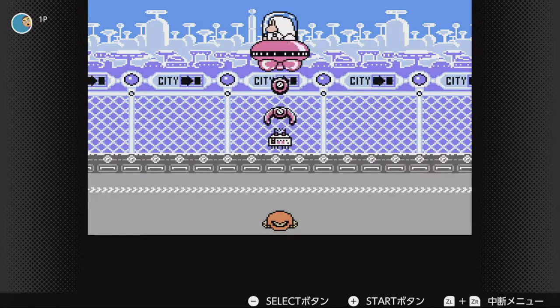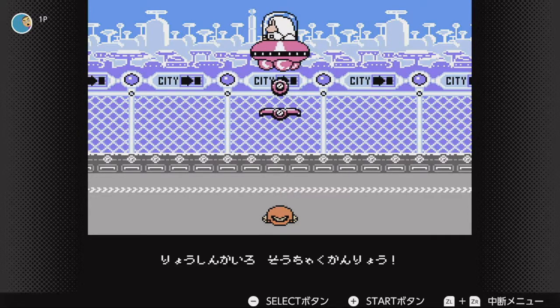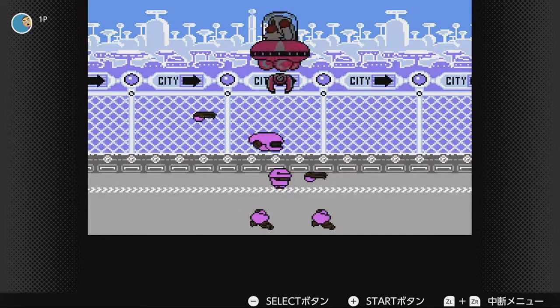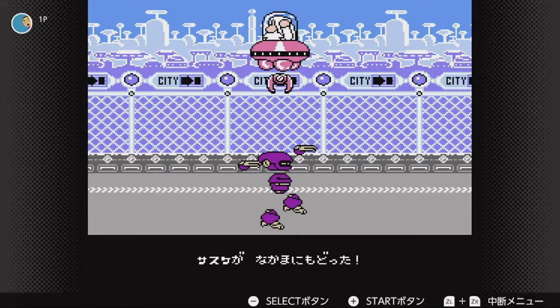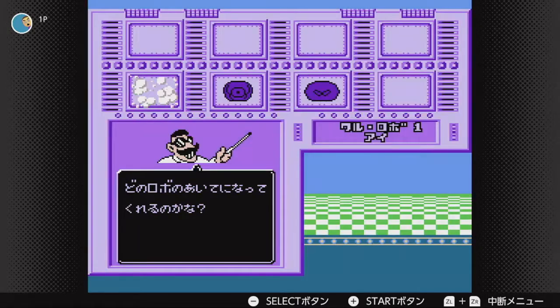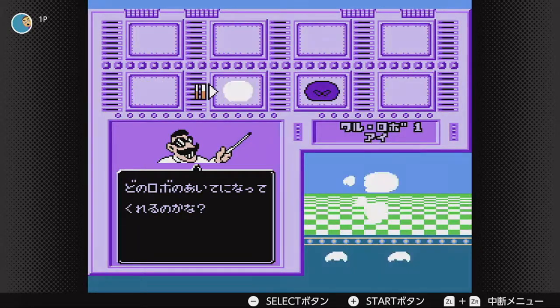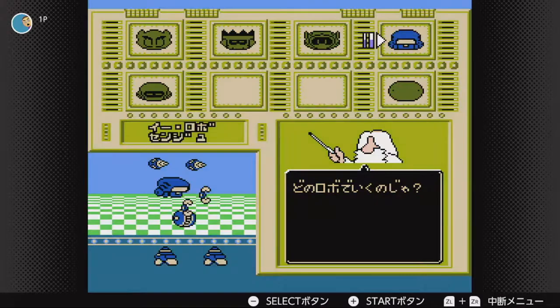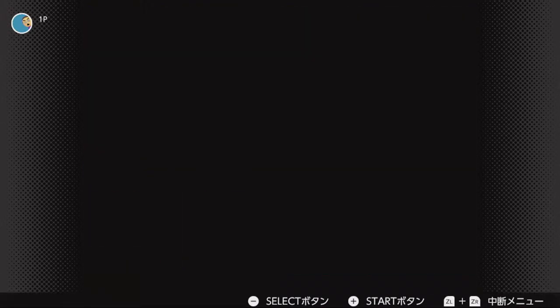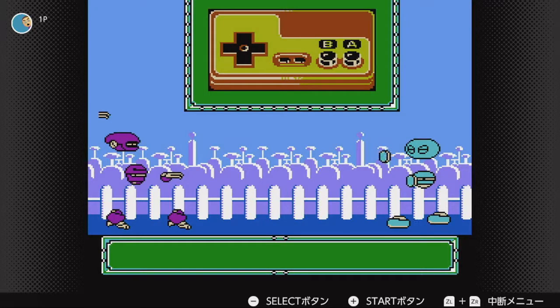Next, there's a little cutscene — reprogramming Sasuke to join our side. And he's purple. Amazing. All right, next up is Ai. He's not as creepy looking, not as alien looking as you think. We'll just say that. As always, I'll teach you how to use his moves.